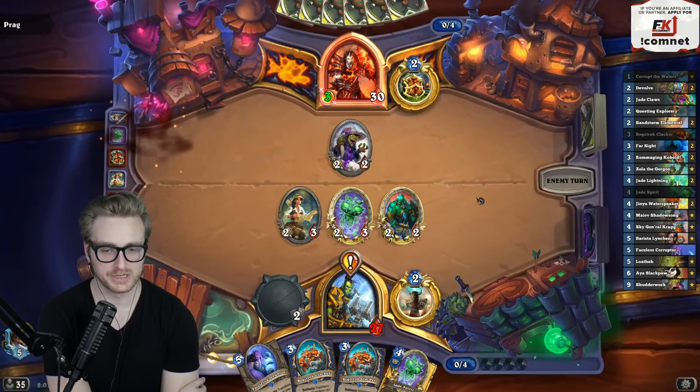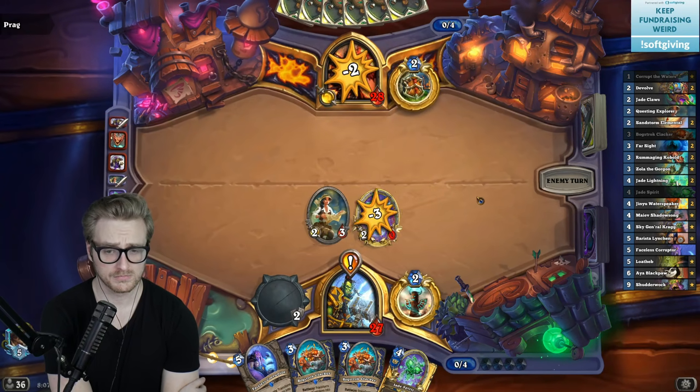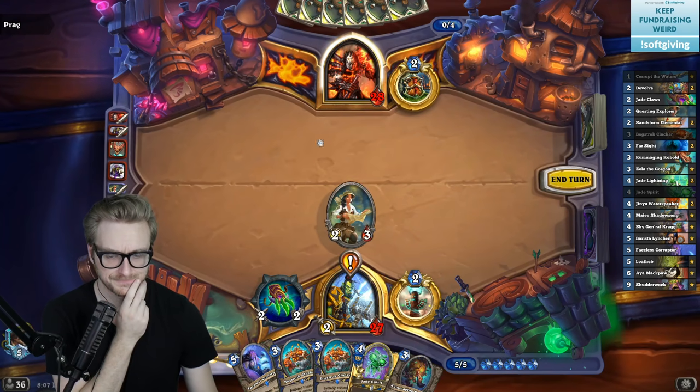I think since they have the dragon things I probably want to hold out the weapon to smash into those. So we do retain a minion on board for the Faceless at least, which is kind of what I was looking for. Yeah, that gives me a reason to start attacking with the weapon now.